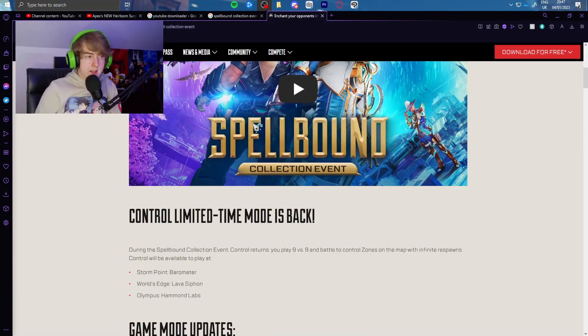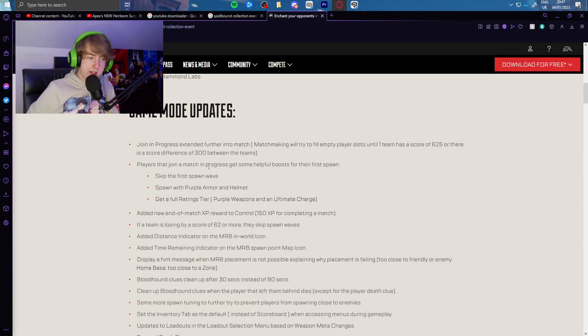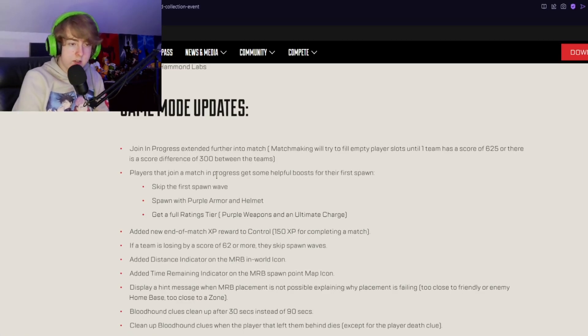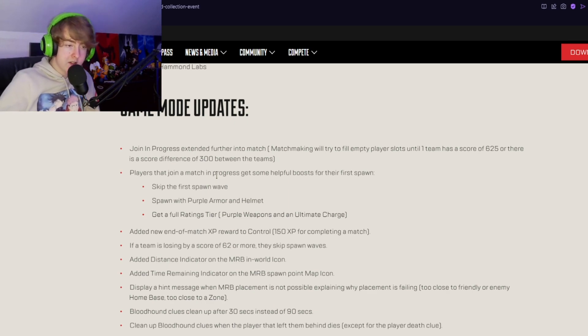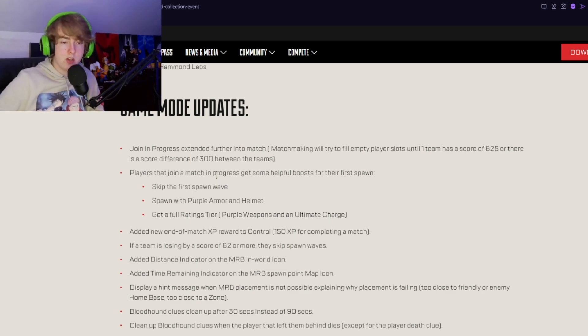I also want to go over what's up on EA's site regarding the event. As we know, Control is coming back on three maps: Storm Point, World's Edge, and Olympus. A few game mode updates: the matchmaker will now try to fill empty player slots until one team has a score of 625 or there's a score difference of 300 between teams. Players joining mid-match get helpful boosts — they skip the first spawn wave, spawn with purple armor and helmet, and get a full ratings tier with purple weapons and an ultimate charge.